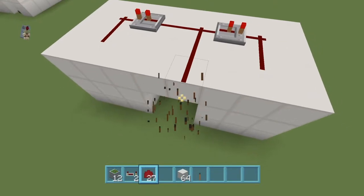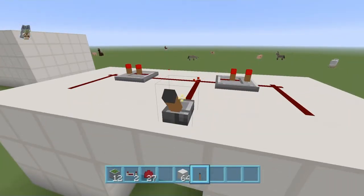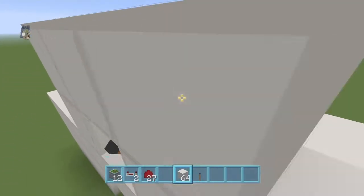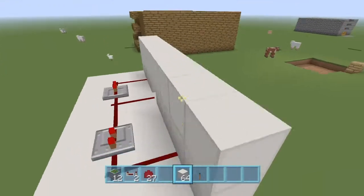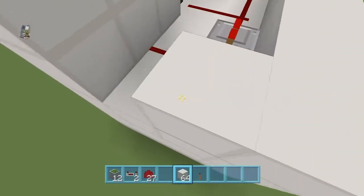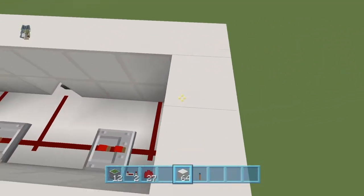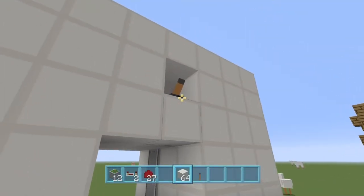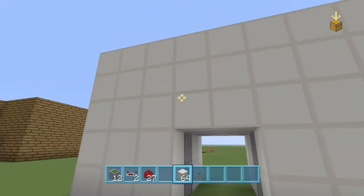This is near the end of today's tutorial. I'm going to show you how you can house and hide your stuff. Obviously if you are on a non-superflat world and still use a Jeb door, I would recommend hiding your levers somewhere — like in one of my worlds I hid the levers somewhere else.